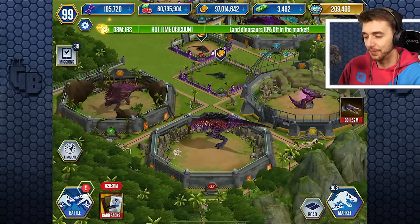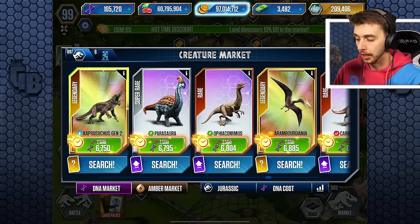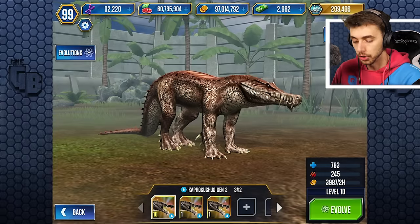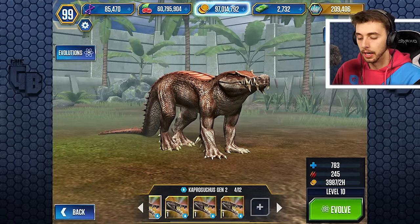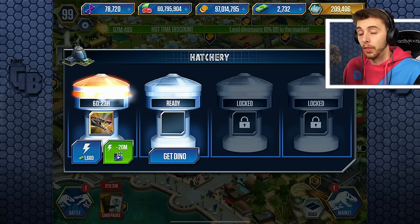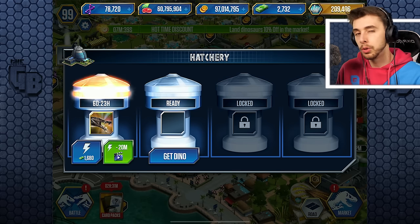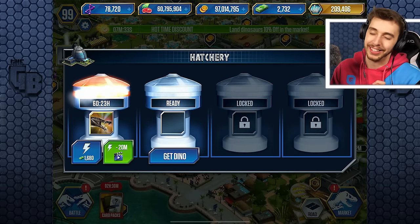I kinda want today's episode to be about this. We'll do that in a second, cause I want to go back in here. We do have 10% off, so what I'll do is I'll do all my instant hatcheries on this. We don't need this just yet, so if I can spend 1,000 bucks on that, I'm happy. And then we can spend 6,000 on that — 250 bucks instead of 1,680. Now, what you've got to be careful of is when you're putting a dinosaur into an incubator, it's always 250 depending on what rank it is. 10% Barry! I love doing the Barry. We like living life on the edge here.